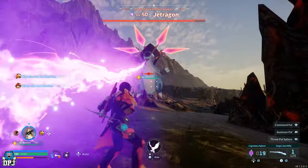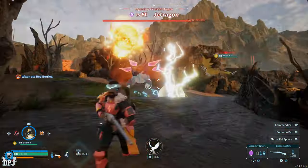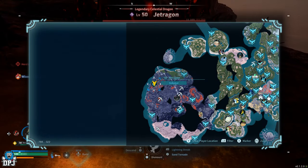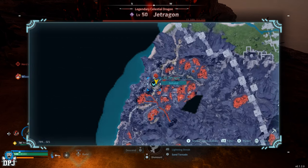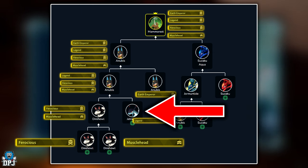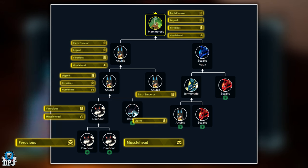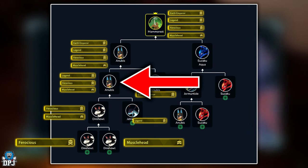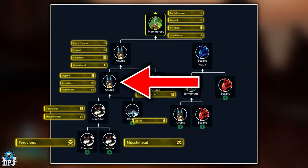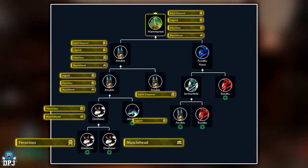From here, you want to go out and get the world boss Jormuntide. You need Jormuntide because you need that Legend passive skill, and it's the easiest way to pass on the Legend passive in the breeding process. Once you have this, breed your Jormuntide and your Dire Howl together — this guarantees you an Anubis. You want that baby Anubis to be born with the passives Legend, Ferocious, and Musclehead. Jormuntide comes with Divine Dragon; you do not want that to pass down, so keep breeding until you get those three passives.